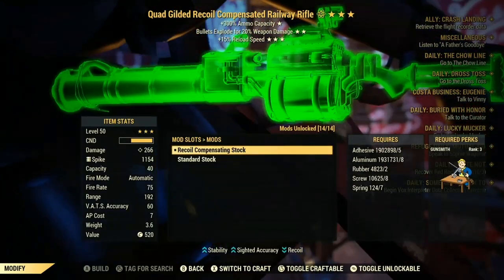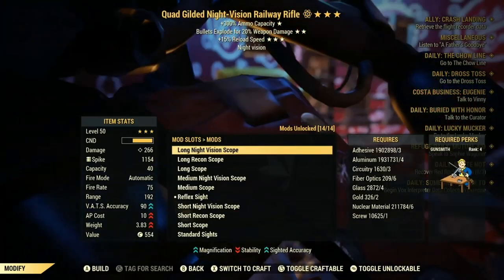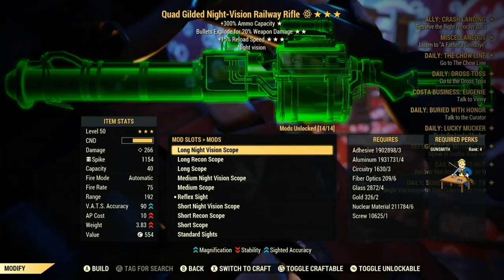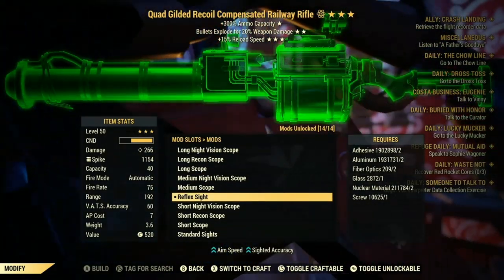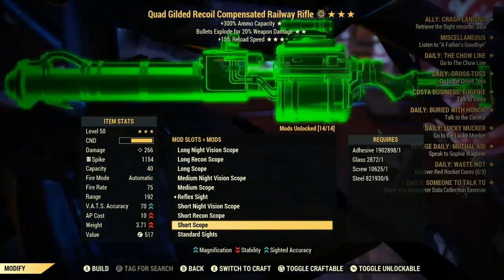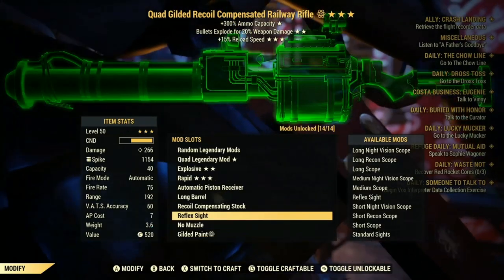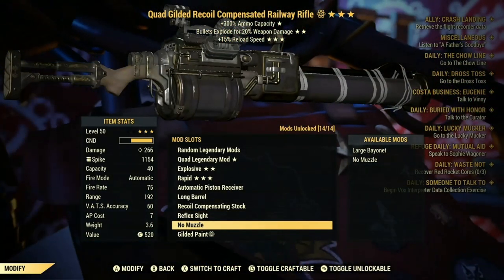The second mod you want is long barrel, then the next part you want is recoil compensating stock, and reflex sight. You could go for more VATS accuracy, but I like to go for less VATS so I can shoot longer in VATS. You're not going to put any muzzle on.